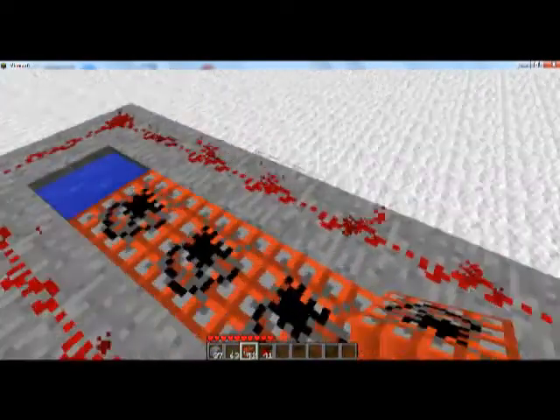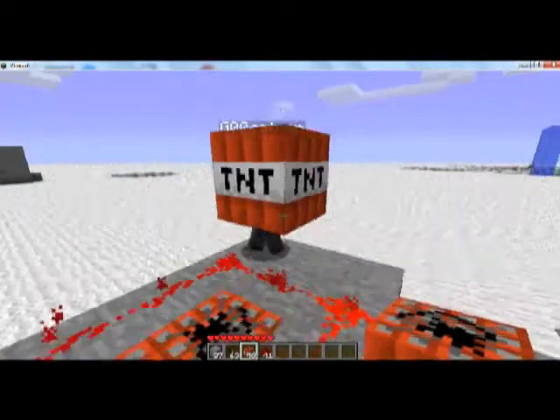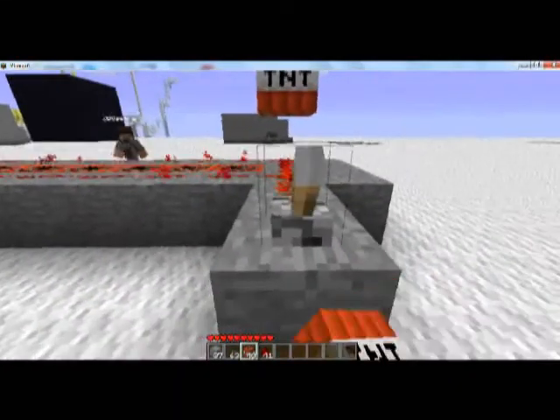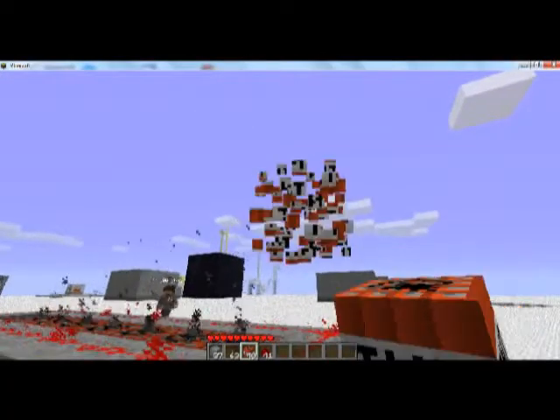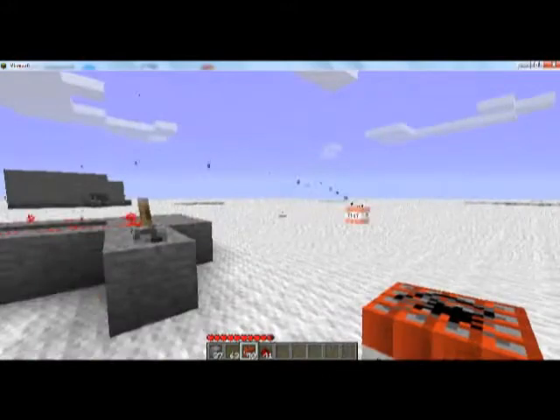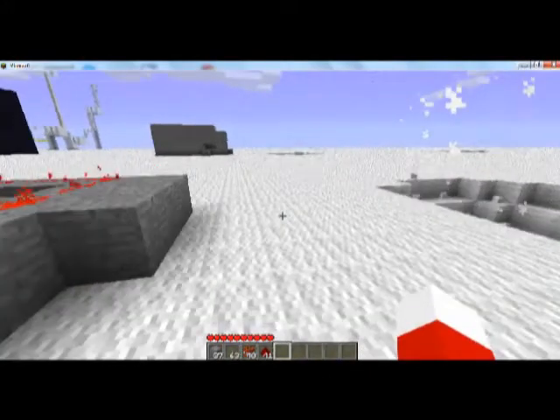You just place a TNT block over the redstone. Then turn it on. There — then it goes, not so far away.